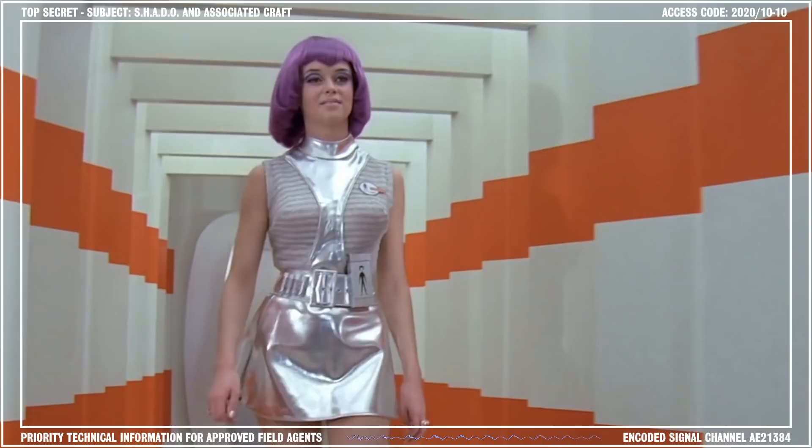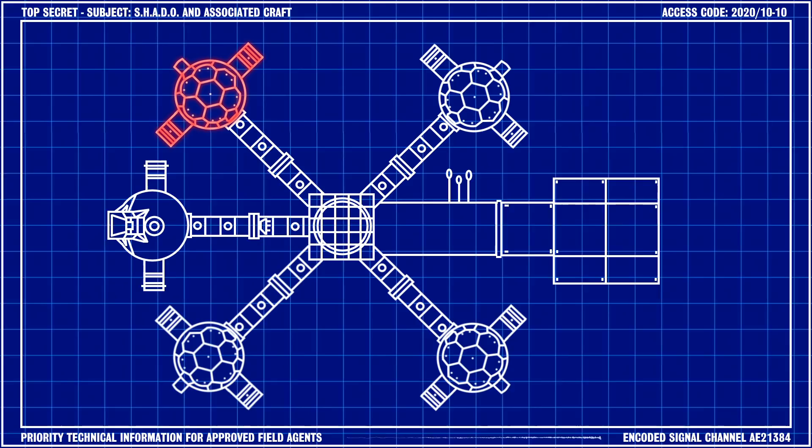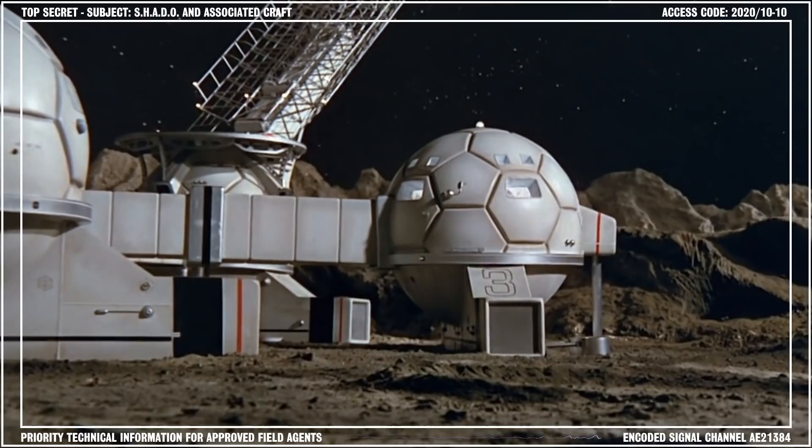The base's artificial gravity system was also controlled from the Reactor Sphere, allowing the majority of Moon Base to experience Earth-like gravity 24 hours a day. The Command Sphere was the nerve center of Moon Base, and the personnel there were responsible for a variety of vital duties.